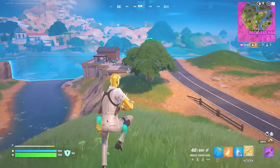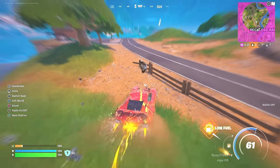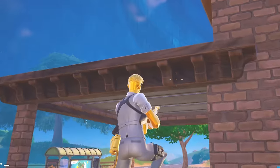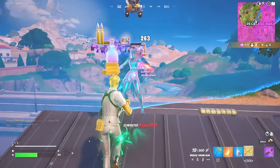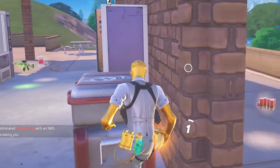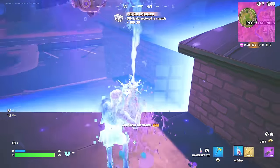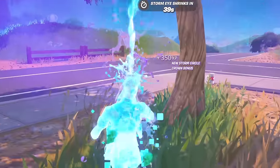There's a car there — so maybe someone is actually over there. He's driving. I've got to get up there — I've got to get on top of that house. They're here. My days — let's use the Peely Banana. Quick, quick, quick. Reload, reload. I hate to drink my shield. Let's take this. I don't know where this player is, but I've got to keep moving.